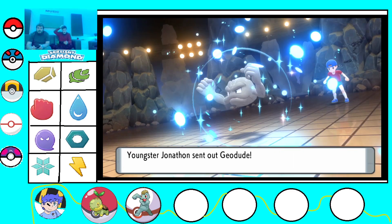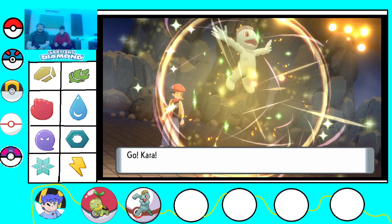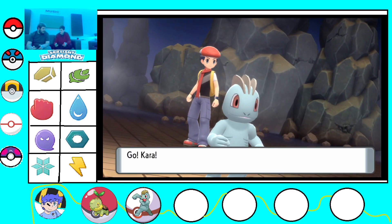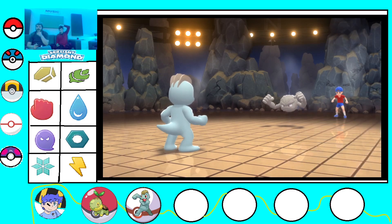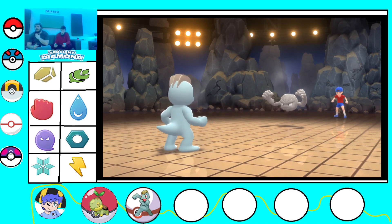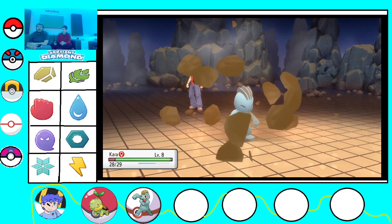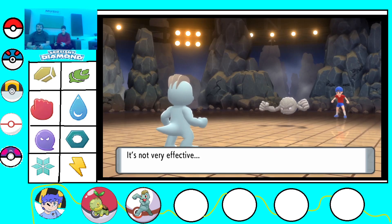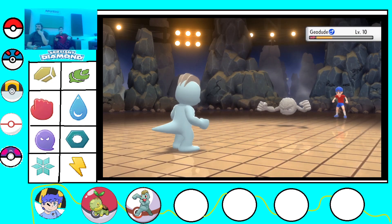It's Geodude. I have not used a Crobat on my team before. I'm catching it. We're gonna use Rock Smash. Boom! That didn't do as much damage as I hoped it would do, but I dropped his defense. And I have a Heal Ball. Yeah, I bought some Heal Balls. Nice, I didn't know you could buy those. Where did you buy it? In the market. I have two level 10 and aboves. Nice.